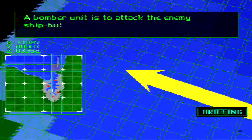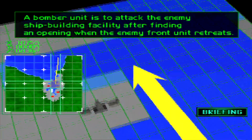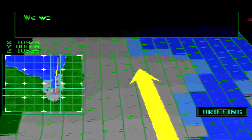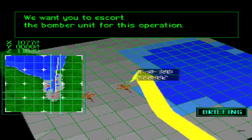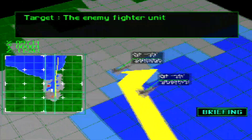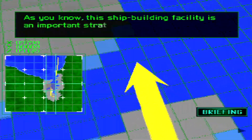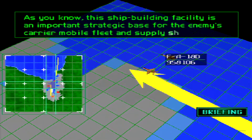A bomber unit is to attack the enemy shipbuilding facility after finding an opening when the enemy front unit retreats. We want you to escort the bomber unit for this operation. The enemy fighter unit — as you know, this shipbuilding facility is an important strategic base for the enemy's carrier mobile fleet and supply ships.